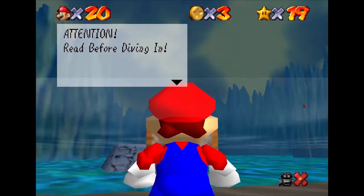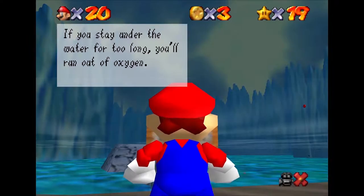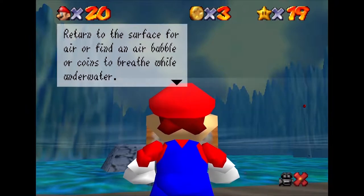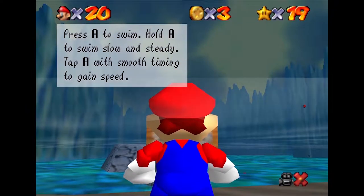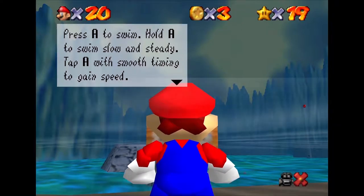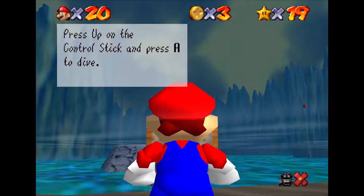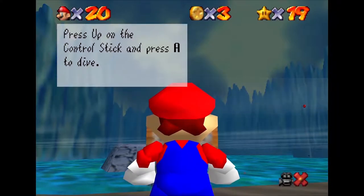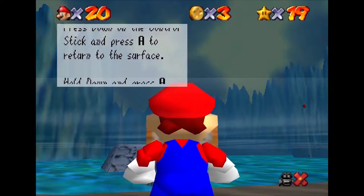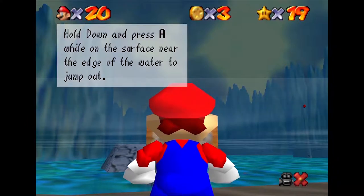Attention! Read before diving in. If you stay under the water for too long, you'll run out of oxygen. Return to the surface for air or find an air bubble or coins to breathe while underwater. Press A to swim. Hold A to swim slow and steady. Tap A with smooth timing to gain speed. Press up on the control stick and press A to dive. Press down on the control stick and press A to return to the surface.